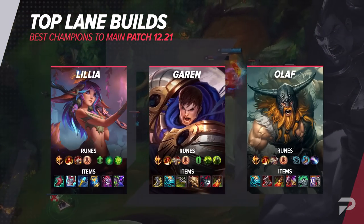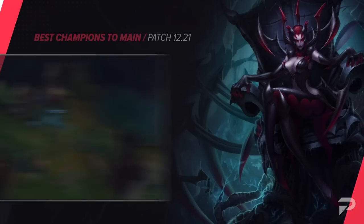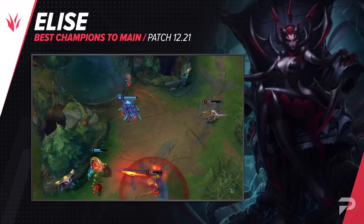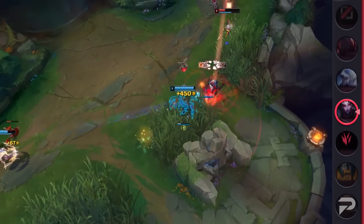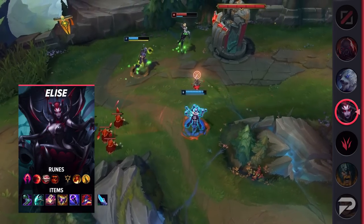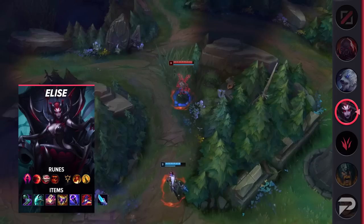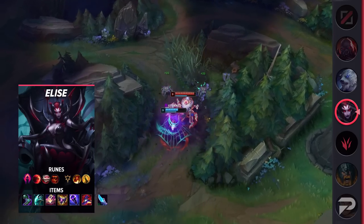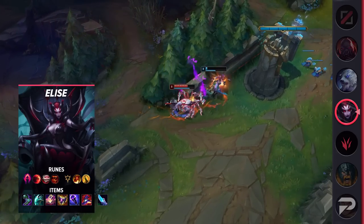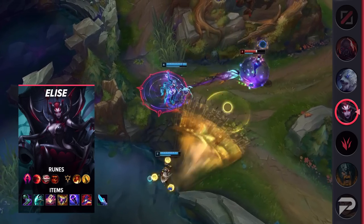Taking a look now at the jungle, our first pick is Elise. The key to maining Elise is learning how to play a high-tempo, efficient early game. She's so snowball-heavy that once you get good at her, you can basically close out games before the enemy team even gets the chance to play. One of her biggest strengths is her ability to turret dive as early as level 3. This can be scary at first, but once you master her limits, you'll be tilting enemy laners every game with the no-counterplay dives that Elise has to offer.